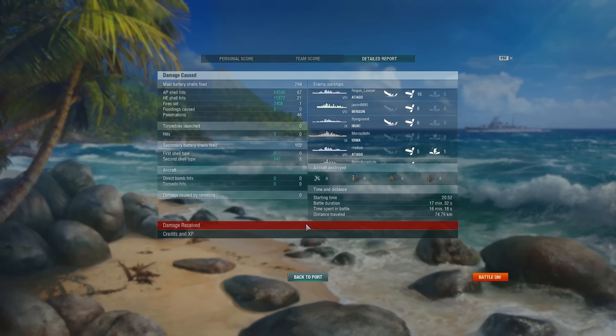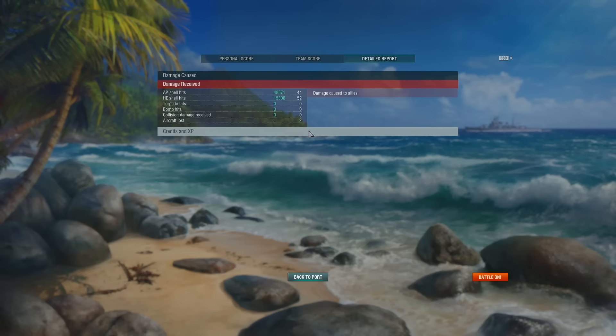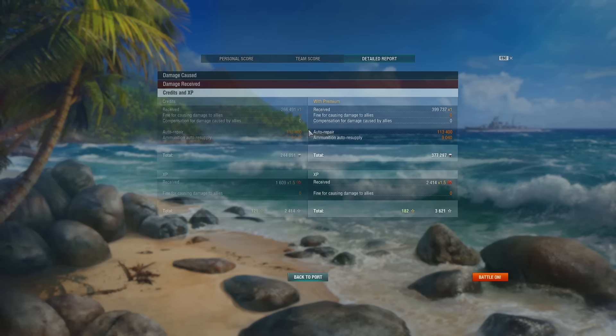We earned Confederate, 3 kills, 6 citadels, 400,000 credits, and 1,609 base XP. We did around 85,000 points of damage — we could have done better. The game itself was very close; we tried to get the win, we just couldn't. Hopefully you enjoyed it and the map tactic discussion. I hope you have a fantastic day, and I'll catch you next time.